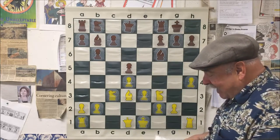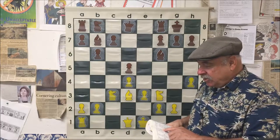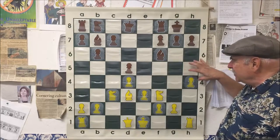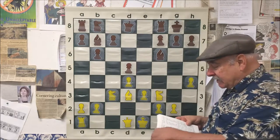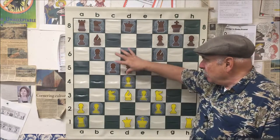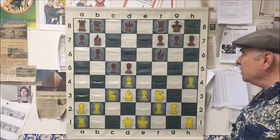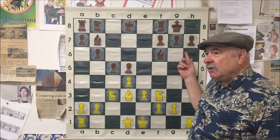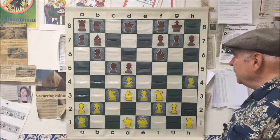Black said, 'I don't think it's anything. I'm going to try to crack open the center because your king is still stuck there.' The general rule in chess is when somebody attacks you on the wing, you counterattack in the center — but you have to have an eye on what's going on over there, you can't totally ignore it. And sure enough — tactics arise!